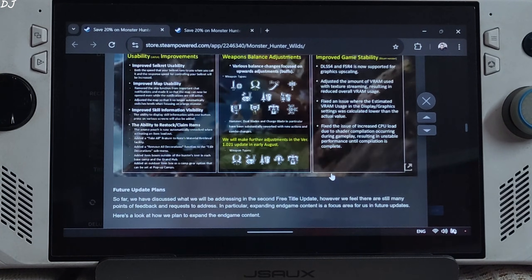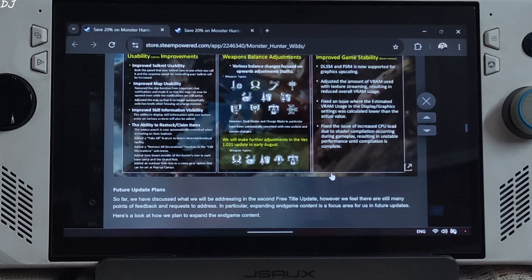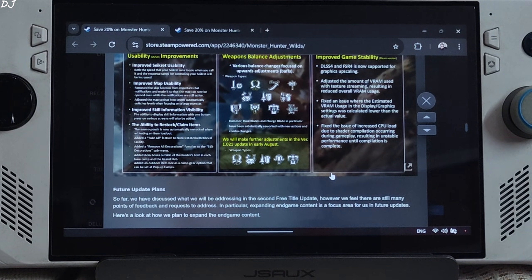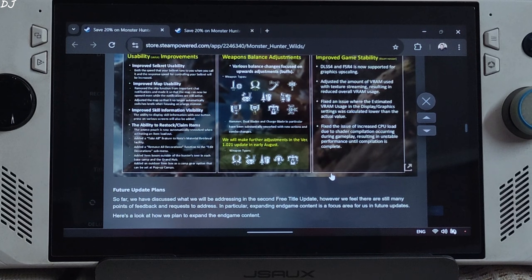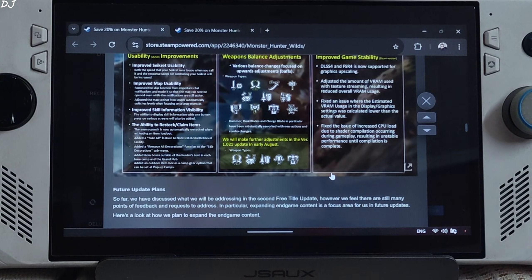This update also improves game stability. DLSS4 and FSR4 are now supported for graphics upscaling. The amount of VRAM used with texture streaming has been adjusted, resulting in reduced overall VRAM usage. An issue where the estimated VRAM usage in the display graphics settings was calculated lower than the actual value has also been fixed.